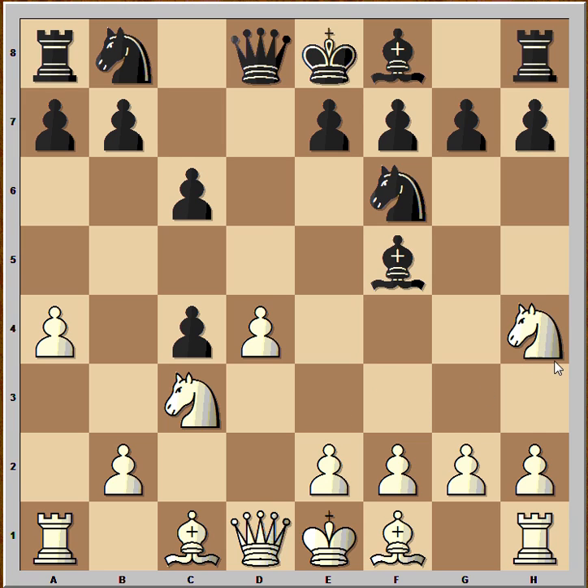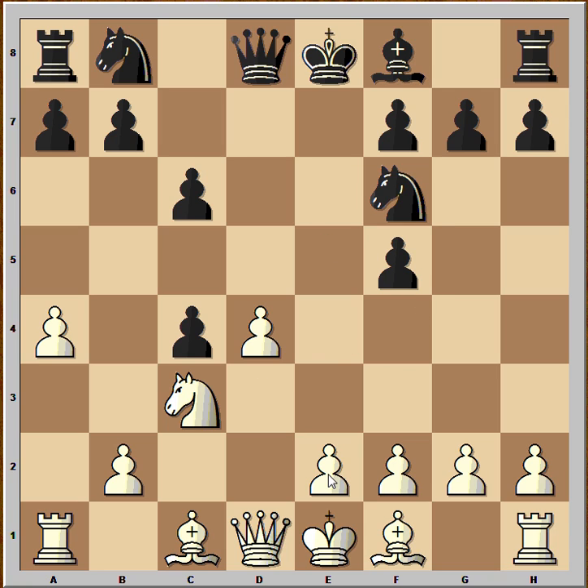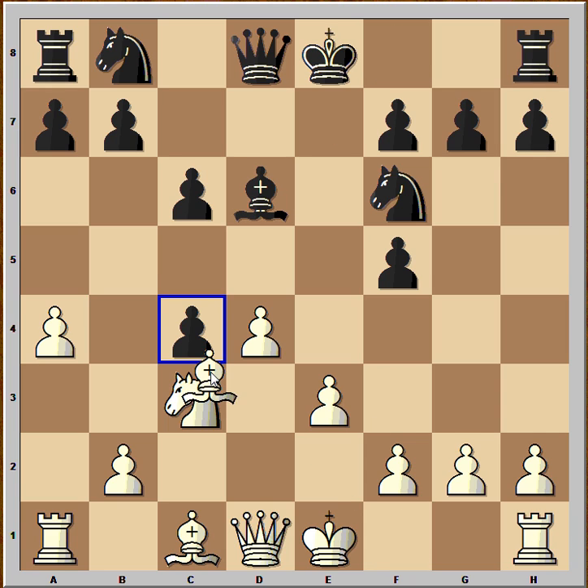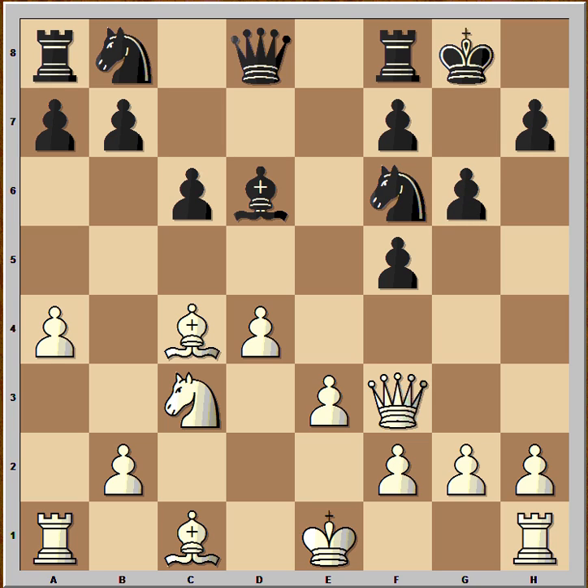Carlsen played knight to h4 attacking the bishop. e6 protecting the bishop and opening the way for the bishop to come to d6. Knight takes bishop, e takes f5, e3 attacking the pawn, black develops, bishop takes on c4, black castled, queen to f3 attacking the pawn on f5. g6 protecting, h3 with the idea to push g4, that's why black played h5.